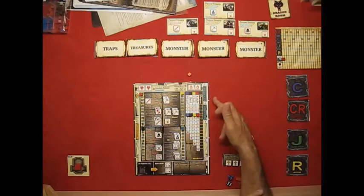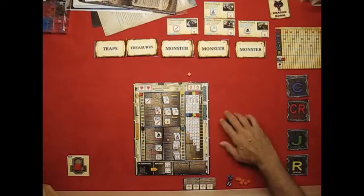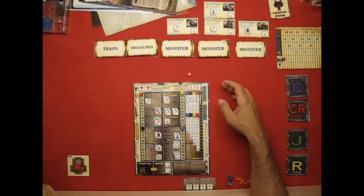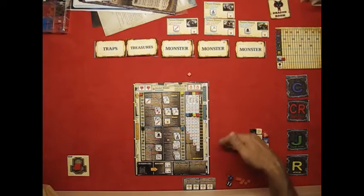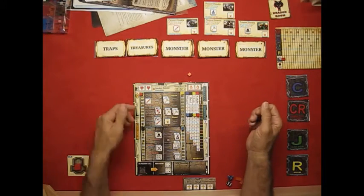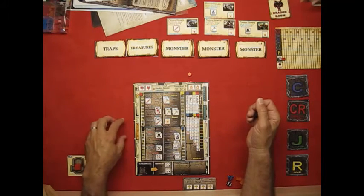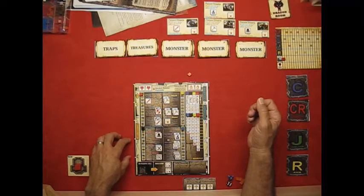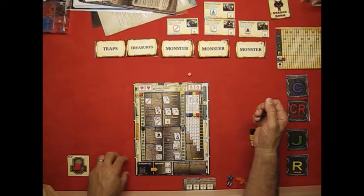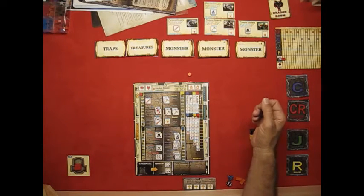The right side and left side of the board track monster levels and traps. Whenever a monster is drawn, you'll place the card next to what level it is, and as they take damage they'll move down and be removed. The left side is for traps — traps are time-based or delayed. If it's a two-round trap, you put it here; if you don't resolve it the first round, you move it down one, and if it never gets resolved, you take the effects.